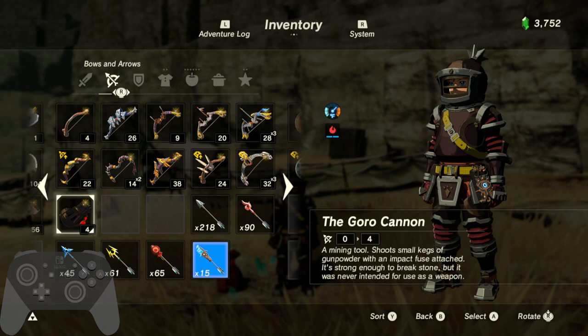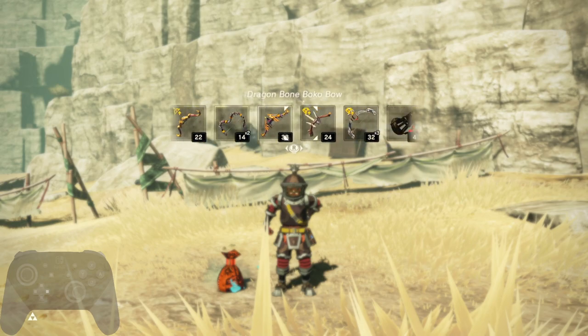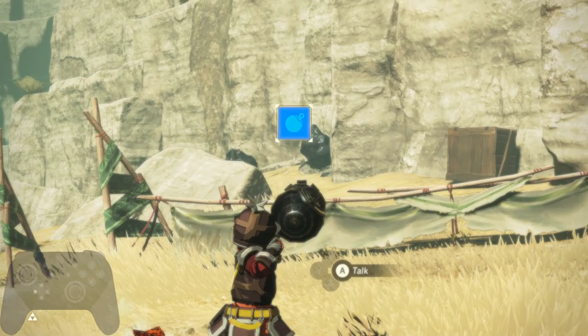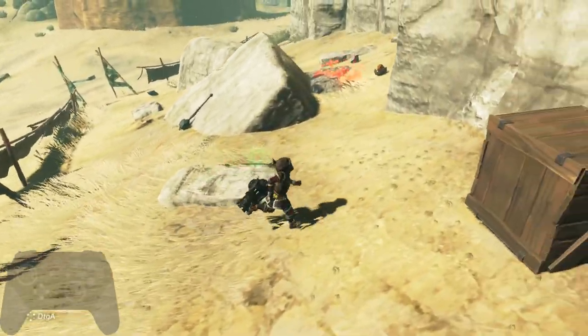There it is. Now you can see by the description, it is a mining tool that shoots small kegs of gunpowder. It's strong enough to break stone, but it's not meant to be used as a weapon. So let's get it equipped. It is a bow alternative, so it is with the bows. You can see it only shoots bombs — makes big booms, great for mining.